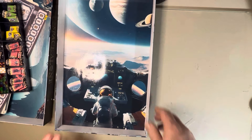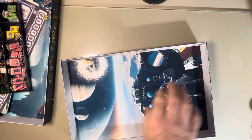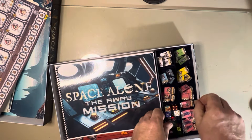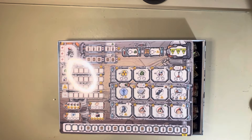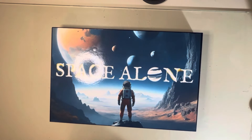And lastly, the underside — the back of the box. So that is it, my friends. All of this stuff just drops right back in here, just like so. And that is Space Alone — what do you think?